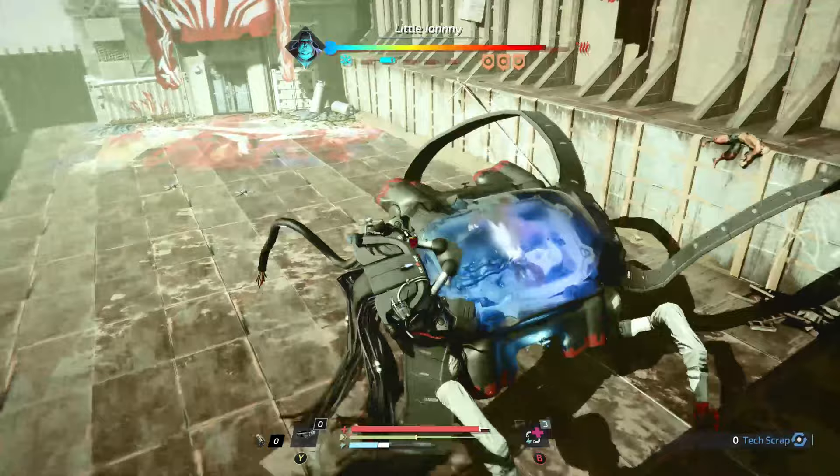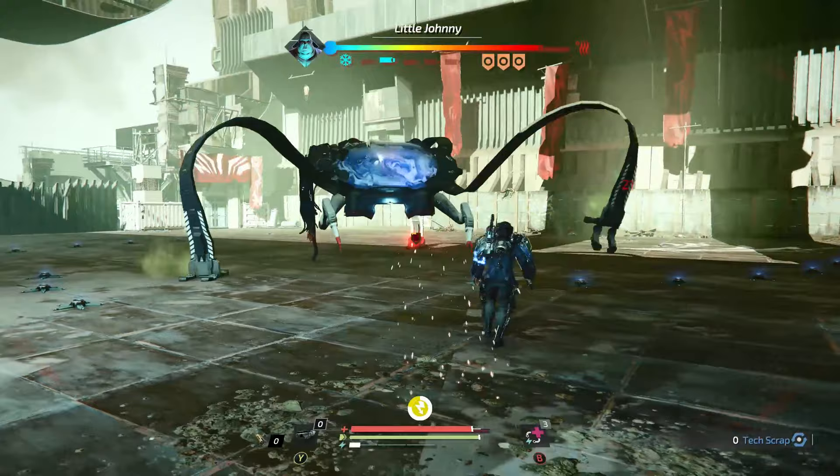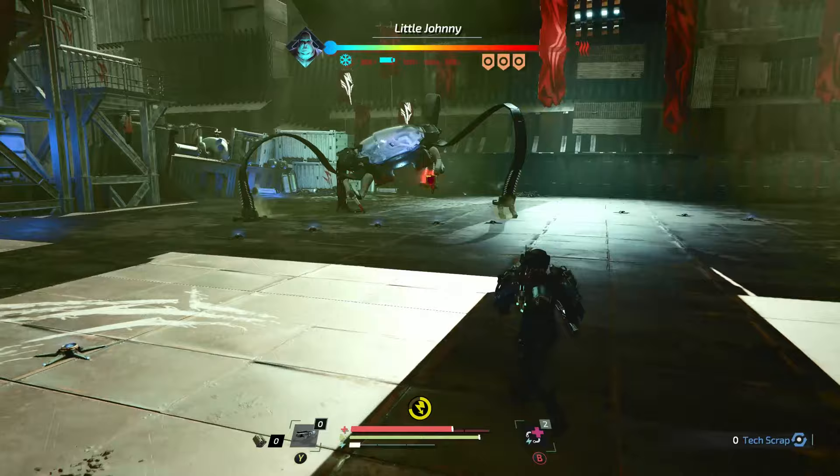He does a big swipe with all of his legs basically. These mines only go off if you step on them directly, but they're bad because if you get stunned by them you can't dodge or move very fast, so you're probably going to get hit by one of his attacks. At this point in the fight it's all about keeping an eye on where the mines are and not walking into them.